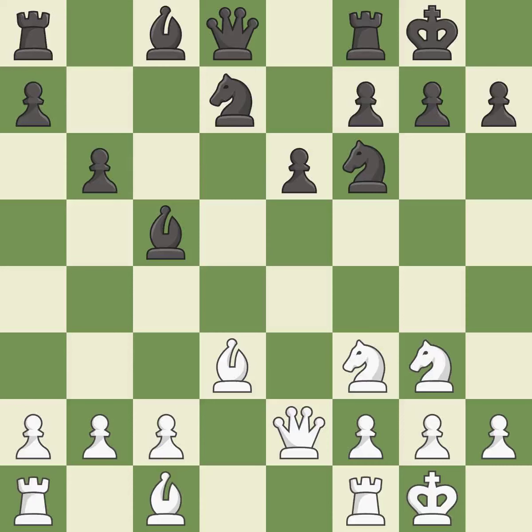Castling to the same side of the board as the opponent tends to lead to less sharp positions as compared with opposite side castling — it is good. This fianchettos the bishop by placing it on a powerful diagonal — it is good. The rooks can see each other now, allowing them to provide mutual defense.